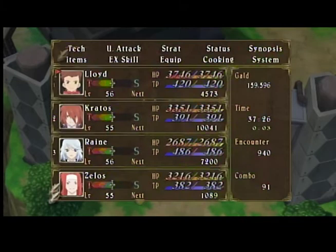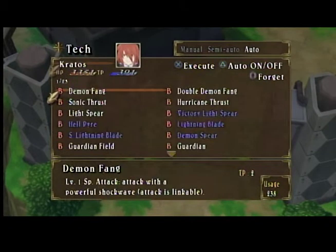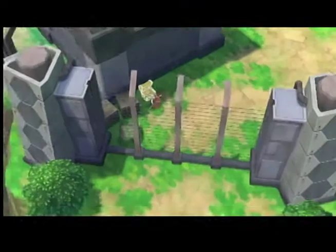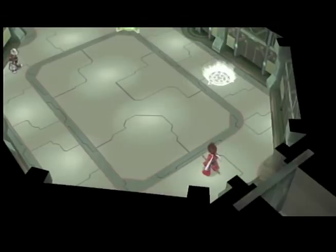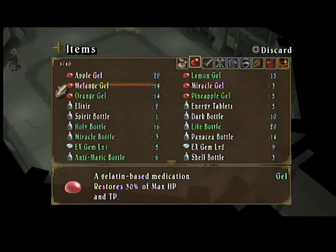For tech, he still has quite a few arts he's about to learn, but one move that he didn't have last time was Guardian Field. That's an art that Kratos can learn but Zelos can't. As you remember, Zelos and Kratos learn the same arts and have the same equipment — pretty much the same everything — but Guardian Field is exclusive to Kratos.